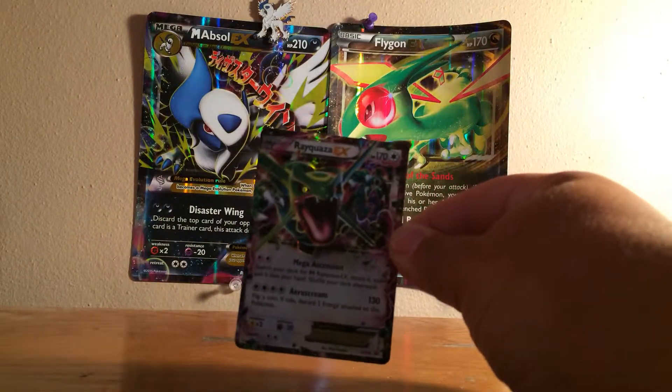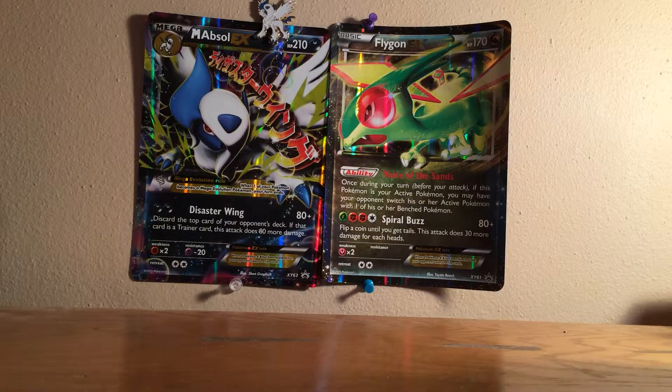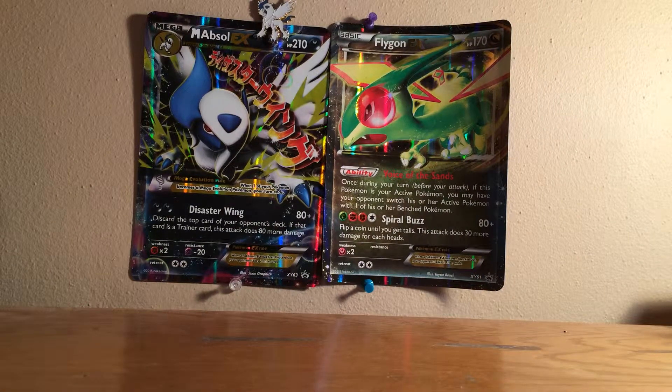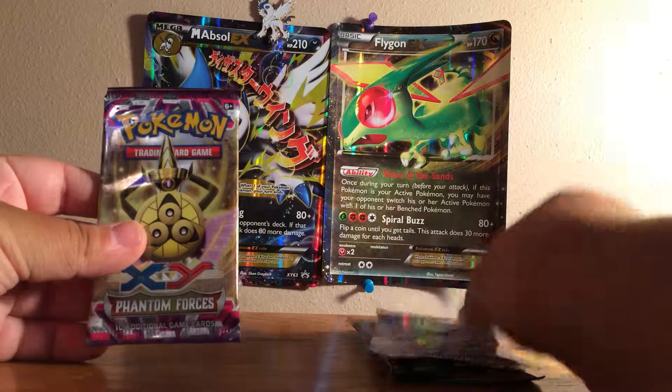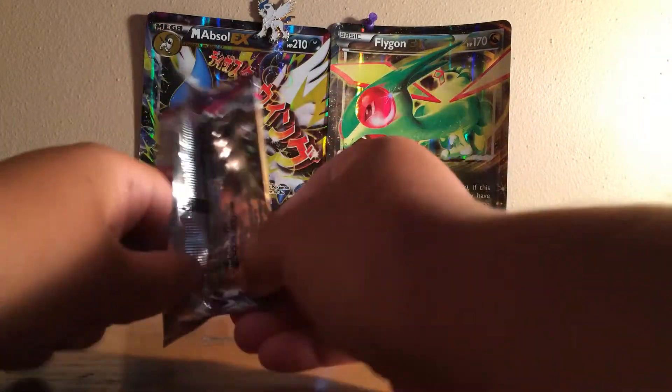Here, Rayquaza EX looks pretty sick — that's definitely going to go on my binder. The reason why you guys are all here is the packs. We got two Roaring Skies, one Primal Clash, and one Phantom Forces. We're going to go oldest to newest — do Phantom Forces here.